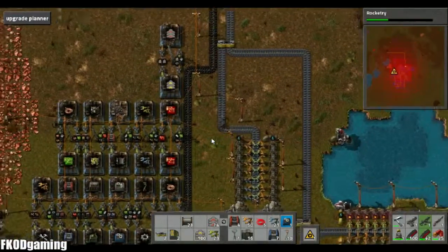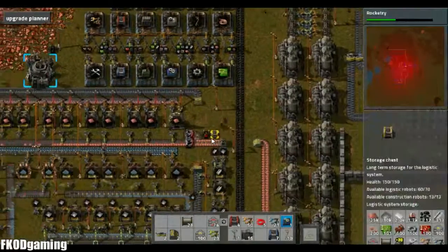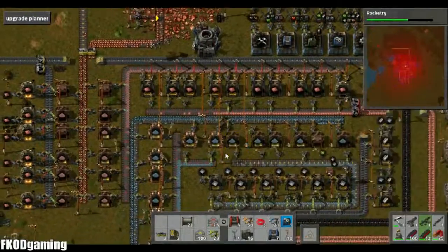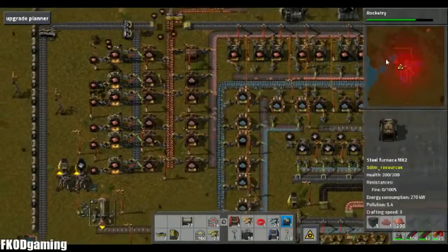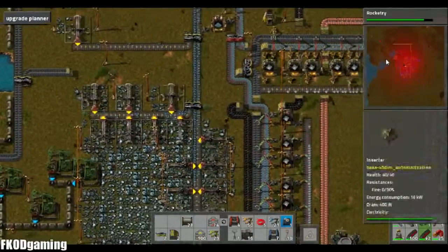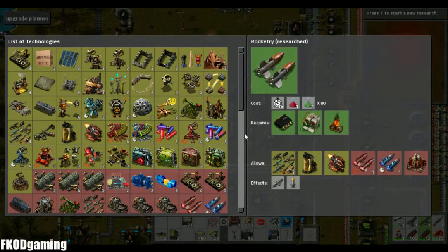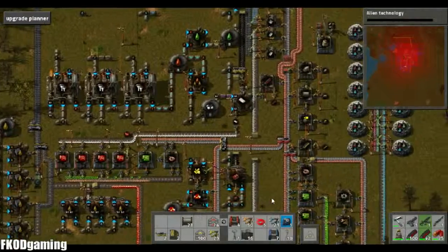So that does mean at some point I'm going to have to work on getting solar up and running if I want to get rid of this big red splotch here. We do have a little base up here that we need to take care of at some point. But yeah, pretty successful episode, if I do say so — not a lot of expansion, but definitely a lot of upgrading, which expands our capabilities, which is great.